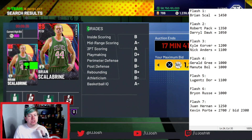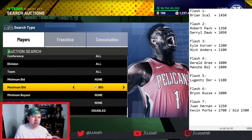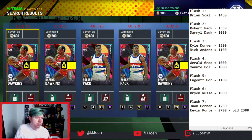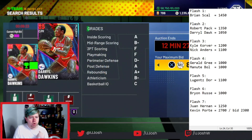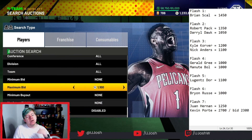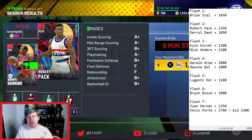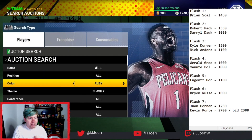The thing I really like about this method is you get so many cards to bid on — it's unbelievable. Once you're at the 20-minute mark, you go to Flash 2 and reset your prices. For Daryl Dawkins and Robert Pack, I normally start around 950. If a Robert Pack card is going for 1050, times 0.9 you get 945, so I'm going to be bidding 900 on these cards. For Robert Pack at 1350 times 0.9 you get 1215 MT after selling, so I can bid up to about 1000–1150 depending on how it's going.